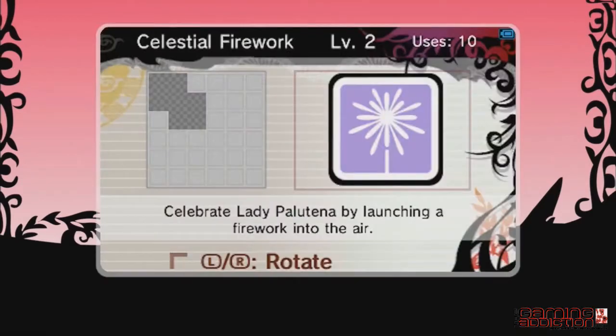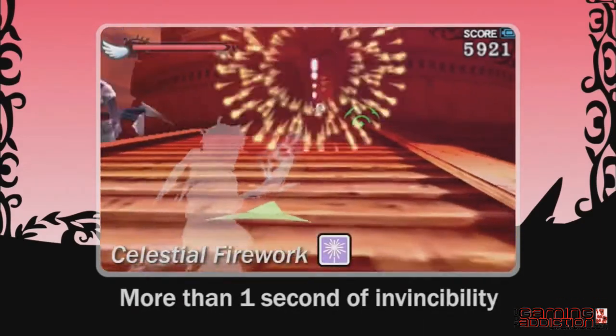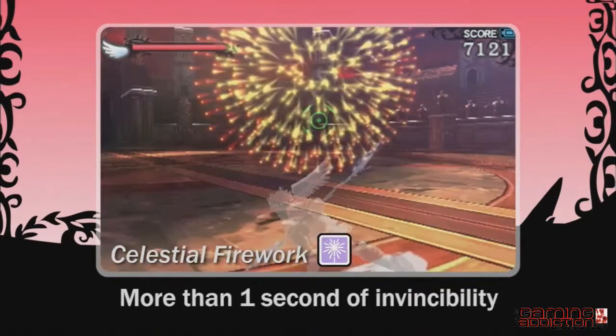Using the celestial firework power will make you invincible for slightly longer than 1 second. This will allow you to avoid enemy attacks more effectively than by dodging.